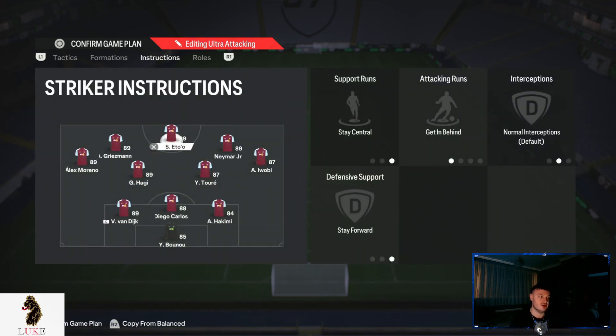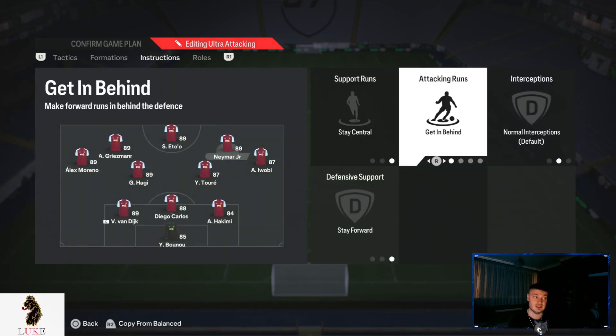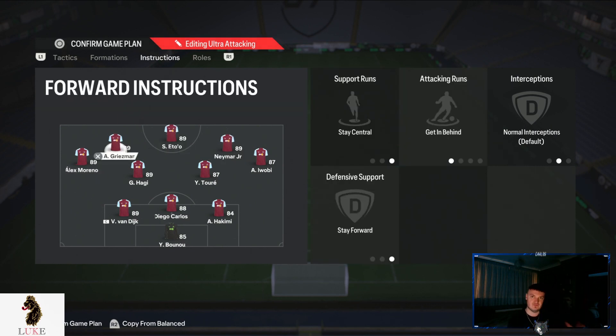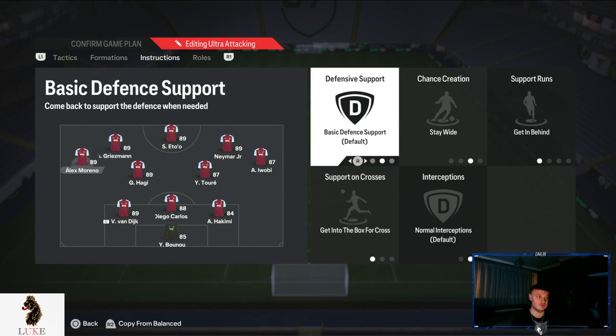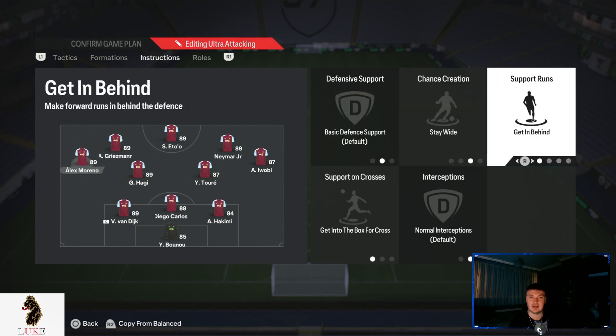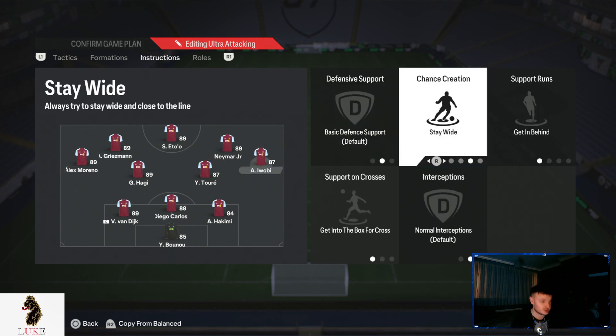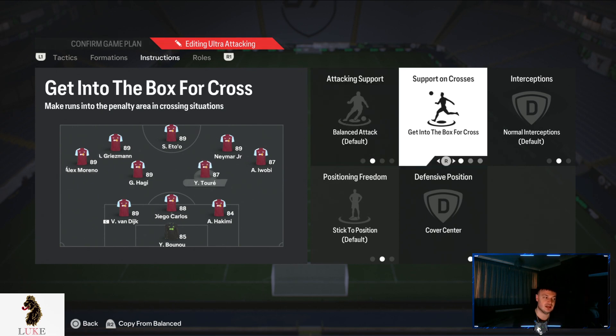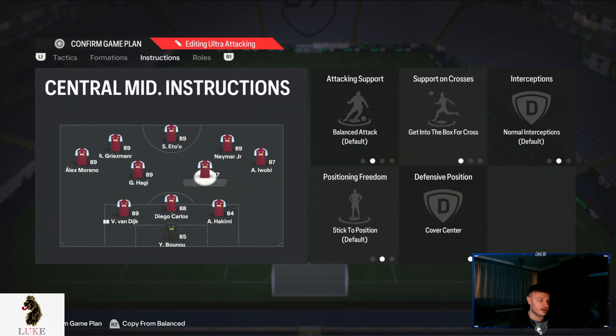Player instructions: all three forwards are on exactly the same — stay central, get in behind, and stay forward. That is all three, including my striker. Left midfielder and right midfielder are on stay wide, get in behind, and get into the box for cross. Both central midfielders are on getting to the box for cross and cover centre.